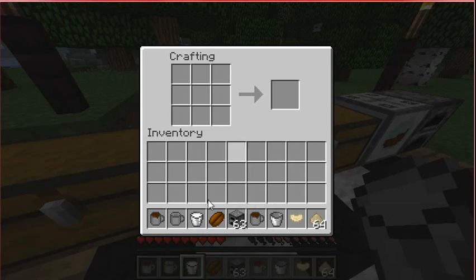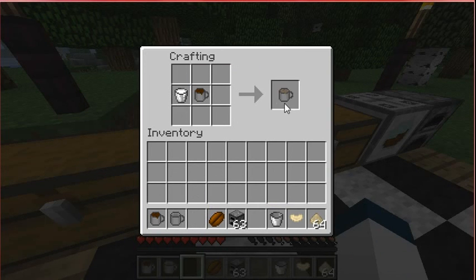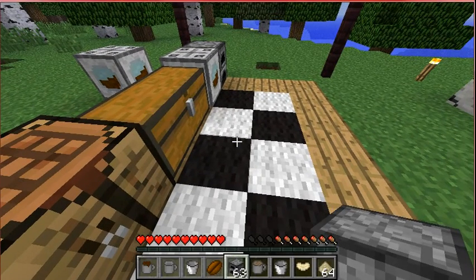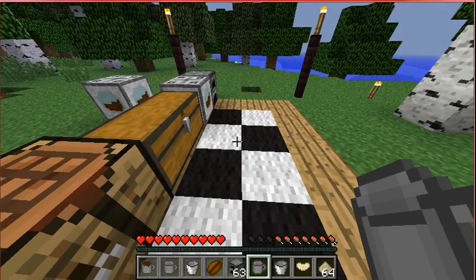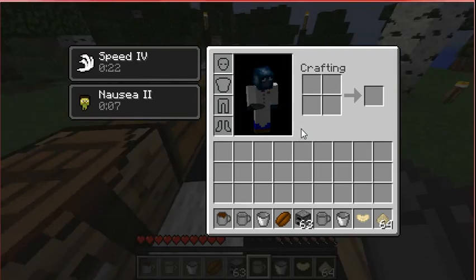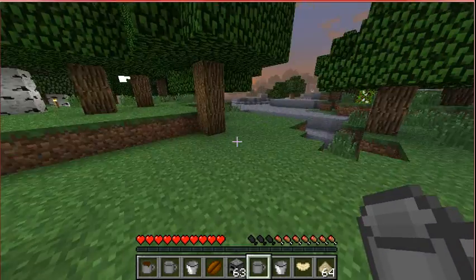I'm going to make a latte. So let's put the coffee up and the milk, and we get a latte — and you get the bucket back, which I find useful. So let's just drink this. We have speed four, which is better than nausea — which is speed three — and nausea, of course. So this makes you go super fast.